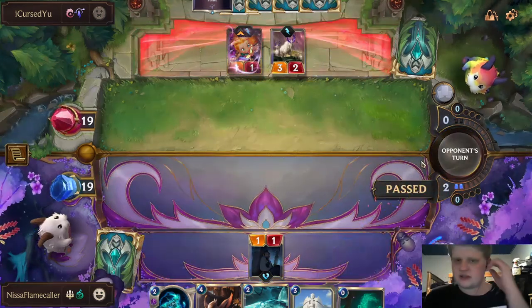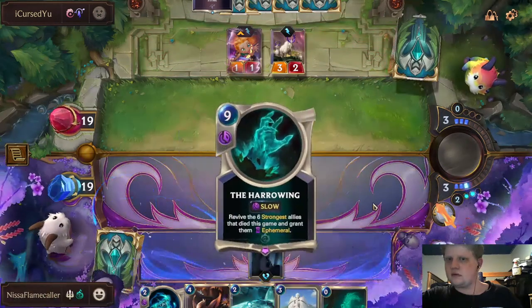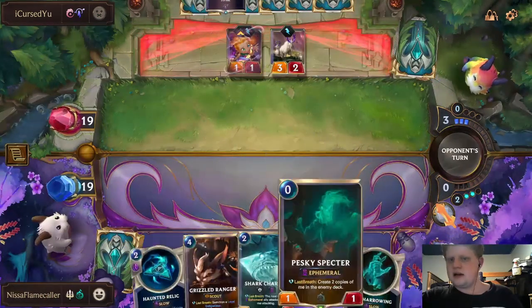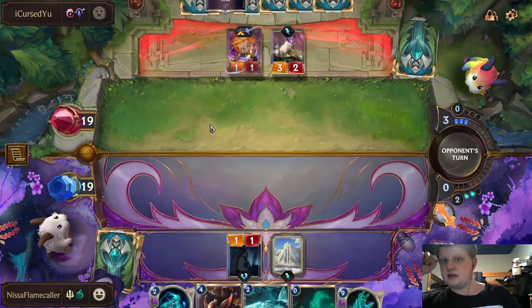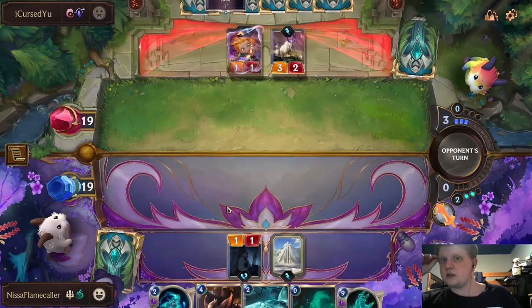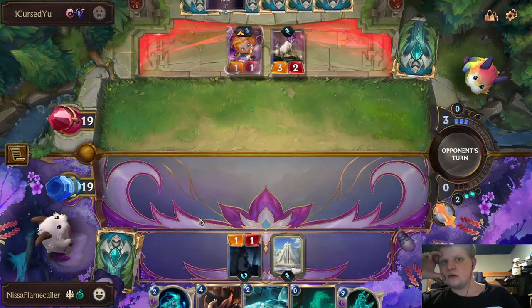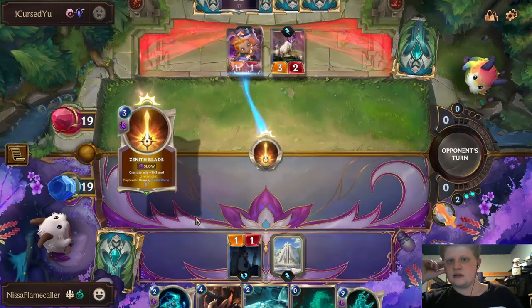They've got a Mountain Goat — that's fine. Let's play our Plaza. I can also play this Pesky Spectre this turn, so I can get a lot of challenger units going on. This is also super useful in case they've got a Notify or something for my Haunted Relic. I can still challenge Zoe here.